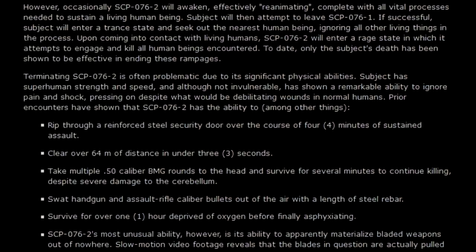The primary containment is surrounding SCP-076-2, not SCP-076-1, which is the coffin. Once SCP-076-2 reanimates — which happens occasionally, with no specified time period — the subject will attempt to leave SCP-076-1. If successful, the subject enters a trance state, seeks out the nearest human being ignoring all other living things, and upon contact with living humans enters a rage state in which it attempts to engage and kill all human beings encountered.